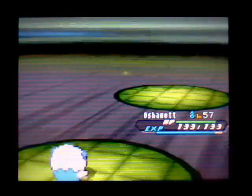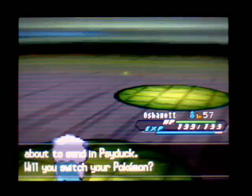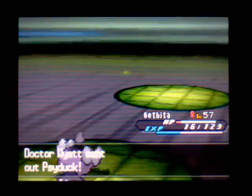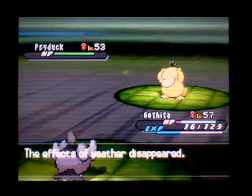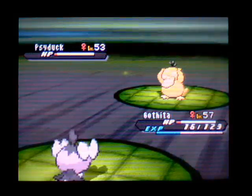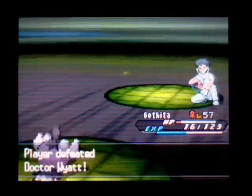Some Pokemon lose speed when they evolve — Magneton loses speed when it evolves, which is pretty weird. Psyduck! If Gatheta is faster than Psyduck, maybe I can knock it out with Thunderbolt. I don't really lose anything going for it because I've got loads of other Pokemon to take care of it if it fails. Let's see how much Thunderbolt will do — there you go, knocked it out. More experience with Gatheta is always welcome.